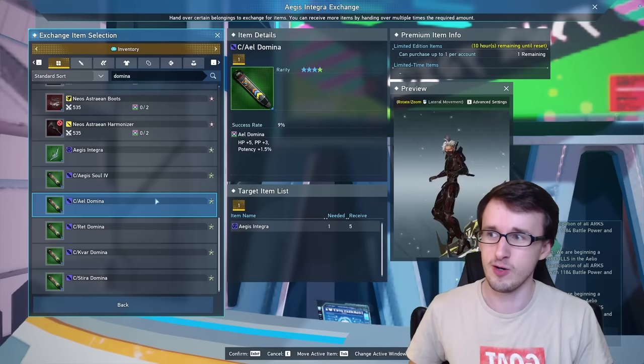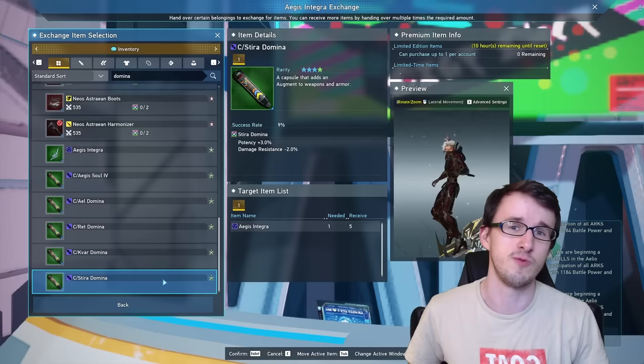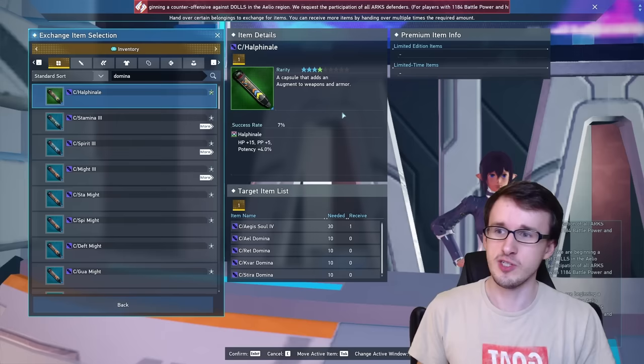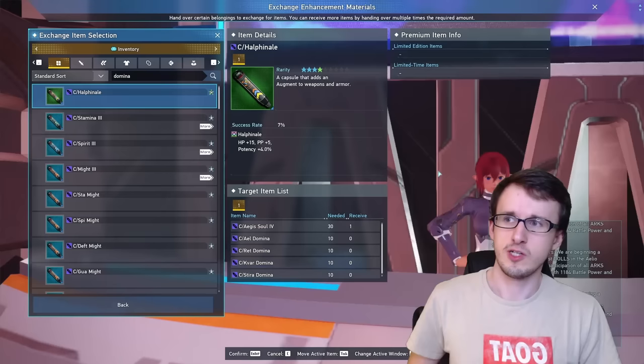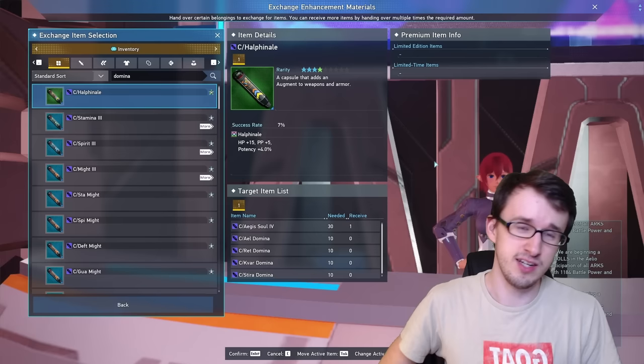But for the better ones, it's actually all of these Dominas. These on their own aren't very good except for like the Steer Domina, which is actually 3% potency and pretty nice. But these are actually components to something else — and that's why they can be more expensive. They're part of one of the best augments you can craft in the game at the item lab: the Hal Finale. This requires 30 of those Aegis Sol 4s and 10 of each of those different Dominas. Because of how good this capsule is plus how much it takes, it's going for around 3.5 million at least on Ship 3. The components can be good to sell as well instead of just going straight to making the Hal Finale.